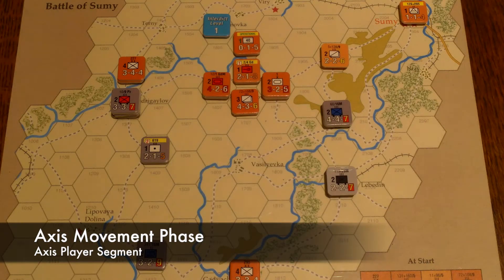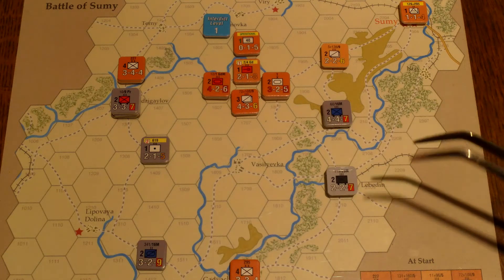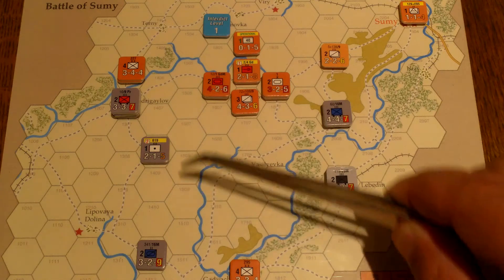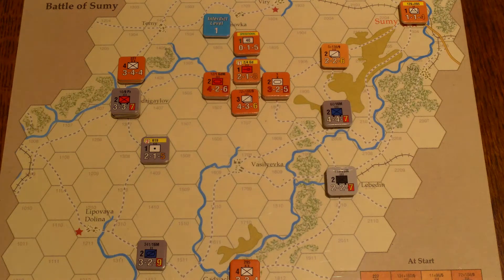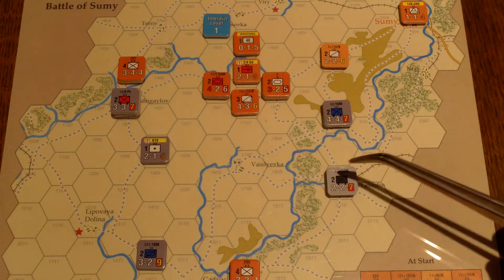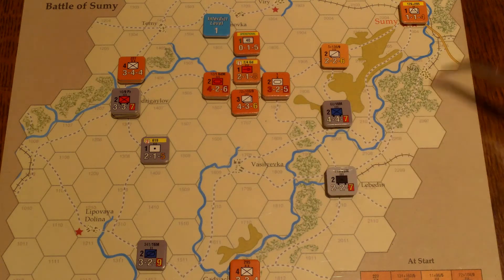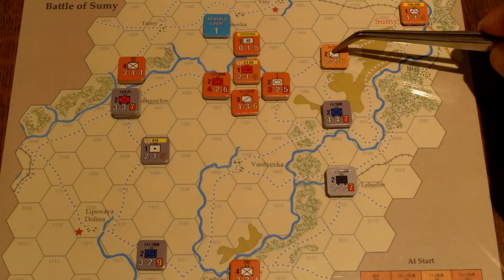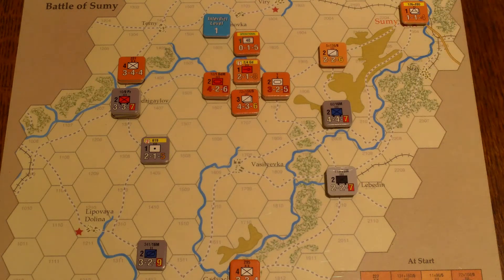Okay, we start with the Axis movement phase. This area is kind of bogged down — this unit can't really destroy guys without potentially taking losses. But I think these two units can try to do some harm. Maybe the stack can cruise up here and attack. This might be a bad attack, but this unit only has one defense. Maybe this unit can attack this cavalry unit and then swing around towards the enemy headquarters.